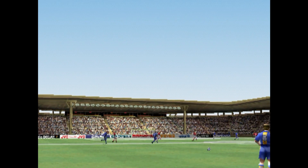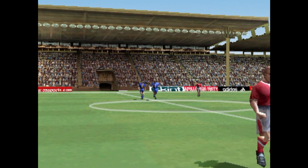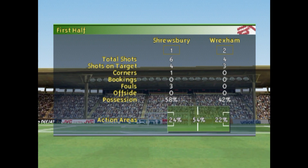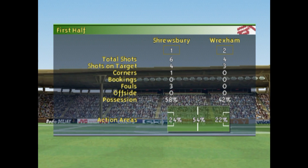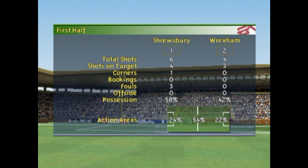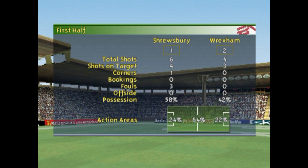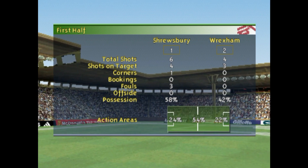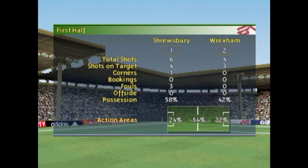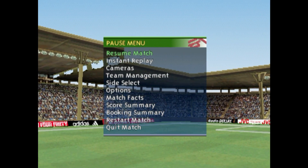There's the whistle for the end of the first 45 minutes. And the score here, 2-1. Well, an eventful first half there, and I was fearing the worst after conceding an early goal scored by Carl Connolly. But I was able to get back into the game with a quick equaliser from Lee Steele. Unfortunately, Wrexham took the lead once again through Neil Roberts. But I have been creating enough scoring chances, including hitting the post, to give me confidence going into the second half.